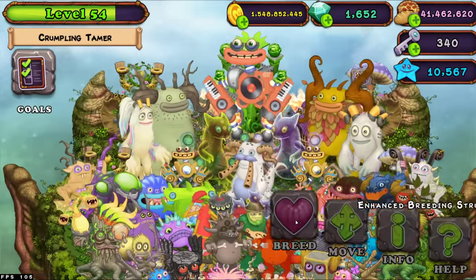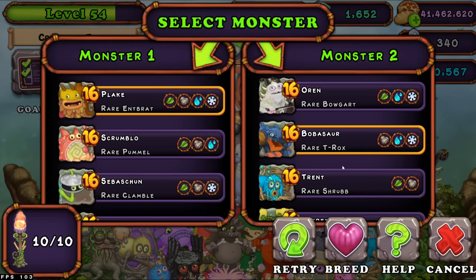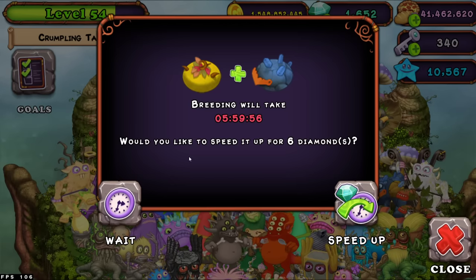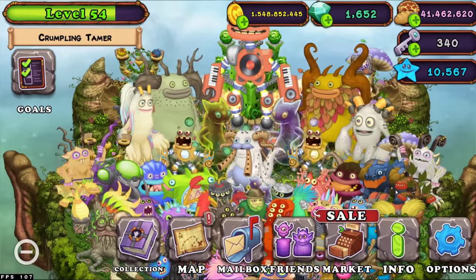You want to be breeding T-Roxes. The combination for T-Rox is Entbrat and T-Rox. I'm using rare Entbrat and rare T-Rox, but you can use regulars or a combination of both. And as you can see, we got one T-Rox, which is really, really good.